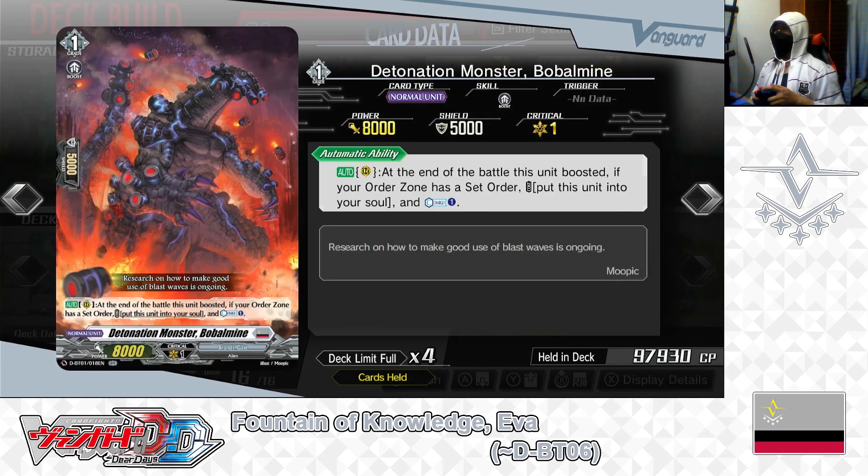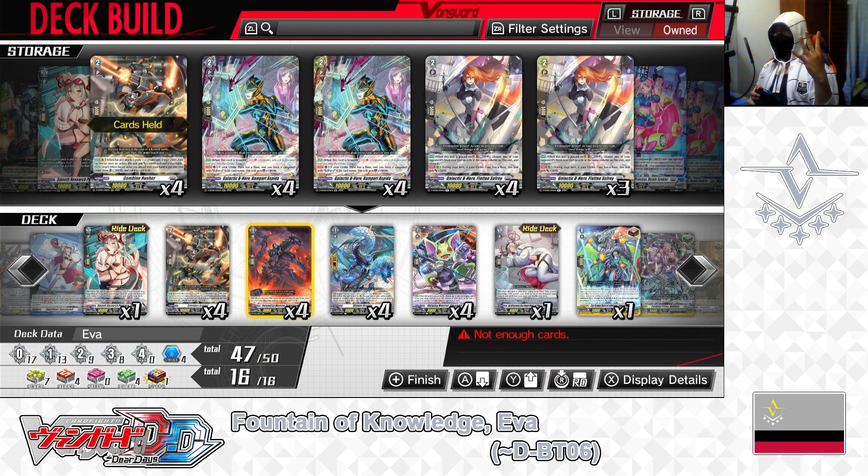Next: grade 1, Detonation Monster Bubble Mine. Skill — auto as rear guard, at the end of the battle this unit boosted, if your order zone has a set order, cost: put this unit into your soul — if paid, counter charge 1. Bubble Mine is a powerful card in Brandt Gate Nation decks: after boosting, regardless of whether the attack hits, if you're willing to move Bubble Mine into the soul, you build up your soul for later soul blasting and refund your counter blast for later skills. We have 4 in the deck, leaving it that way.